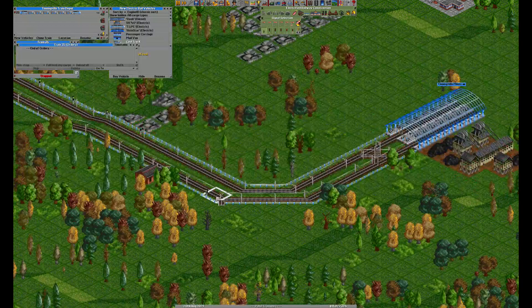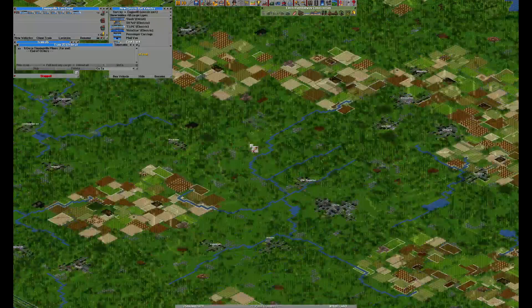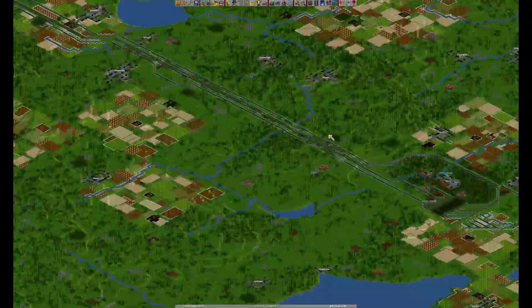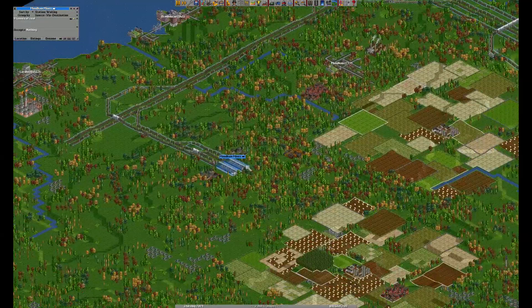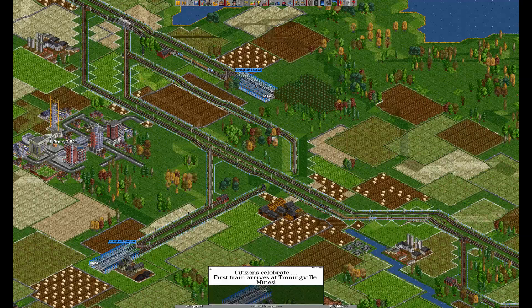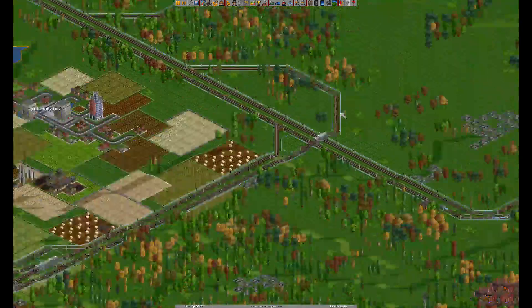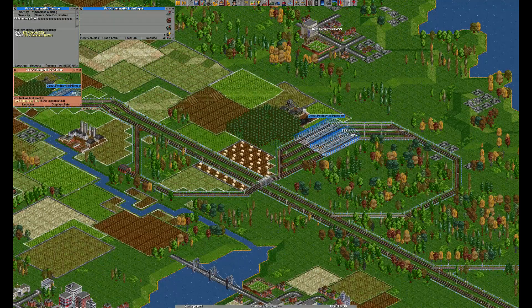Going to create a dim electric train, put the path signal here, and send it to the central station. Five trains should be good. Let's connect something on the other side of the map. You always want at least one train in the station loading goods at all times, because then the production of the resource connected to that station increases, as it will increase your rating. And if you have a good rating with the station, it will increase production every month or so.